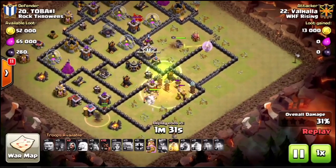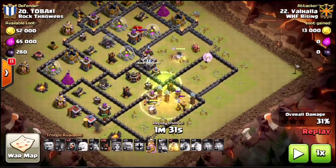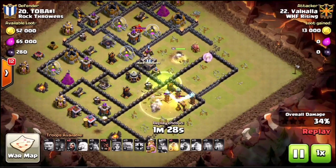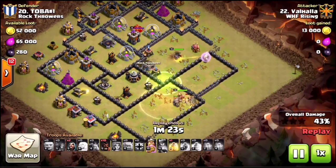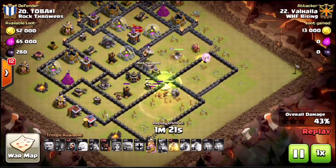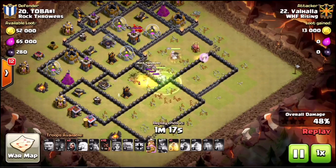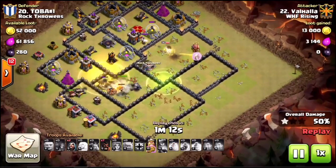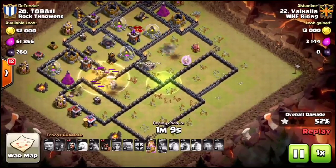The golem doesn't get fully busted all the way towards the end. The Valkyries are already running past it and starting to take out defenses. Up top we've got queen-on-queen action. Drops the jump for the Valkyries to push through, but as soon as his queen makes her way up top she gets taken out by the enemy queen - no more poisons, no more ability. The enemy queen is on life support but still gets taken out.